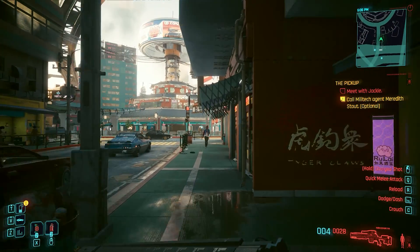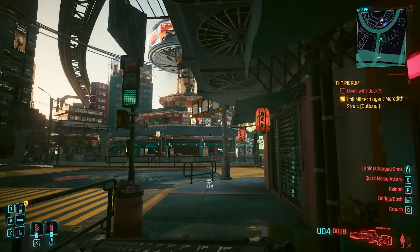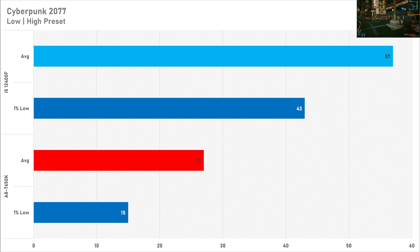To no one's surprise, Cyberpunk 2077 is the worst performing game today. Set to the low preset with high textures — since the 8GB of VRAM on the Vega 56 handles that — it only netted an average of 27 FPS with a 1% low of 15 FPS, which isn't really a playable experience. The modern i5 allows the Vega 56 to reach its potential at 57 FPS on average with a 1% low of 43 FPS. This shows just how much performance you're losing with an FM2 Plus CPU.